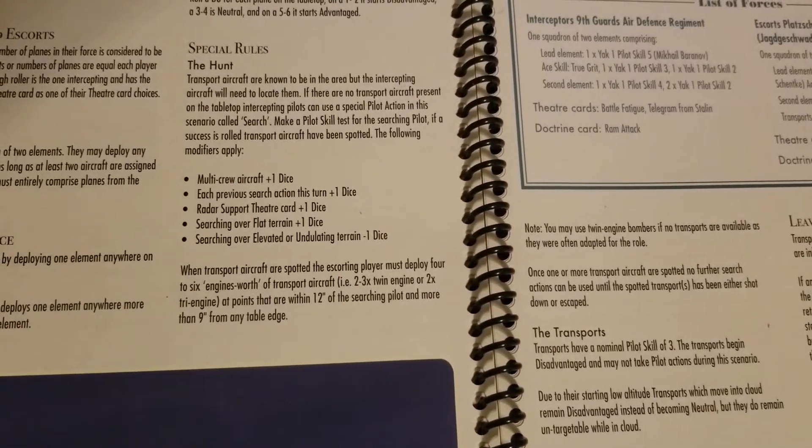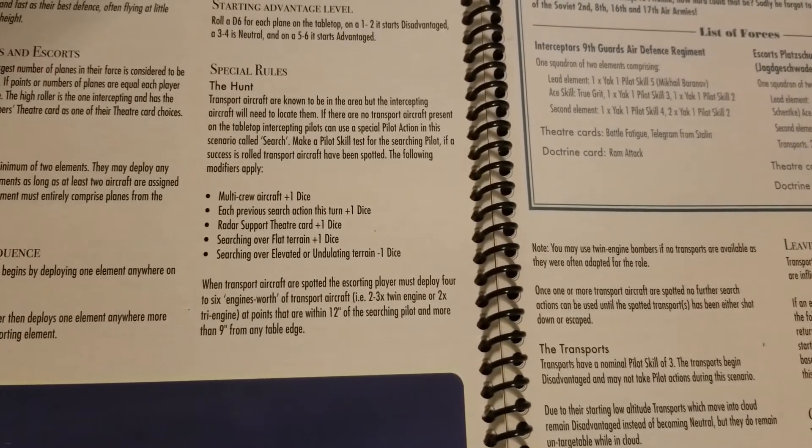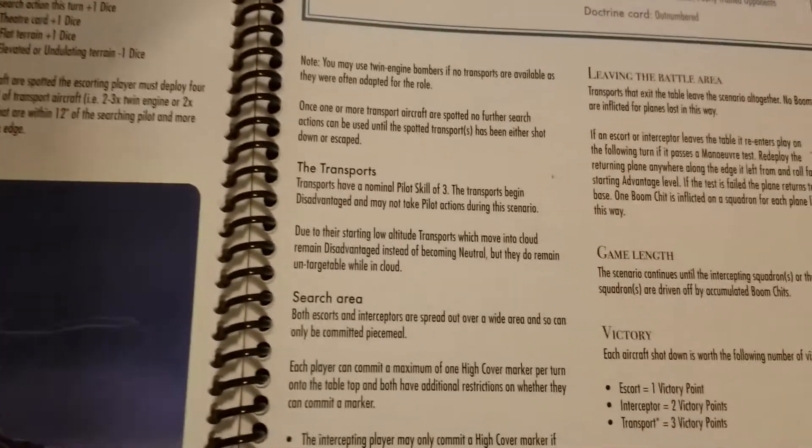When transport aircraft are spotted, the escorting player must deploy four to six engines worth of transport aircraft — for example, two to three twin-engines or two tri-engines — at points within 12 inches of the searching pilot and more than nine inches from any table edge. It's pretty manageable in most cases but can get tricky depending on what's on the table. It's a really cool, thematic way of spawning things up in the clouds and having to search for where these transports are.